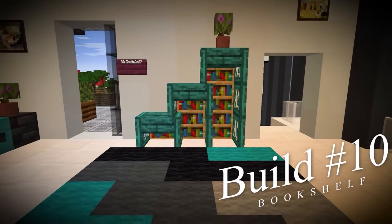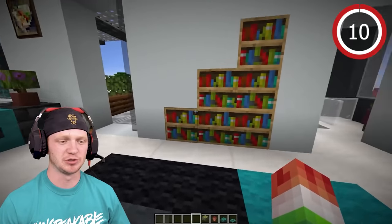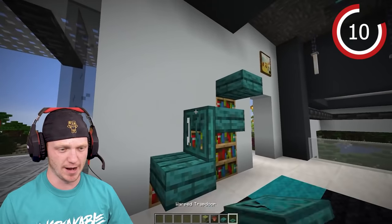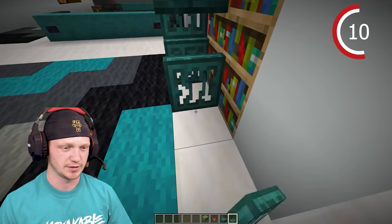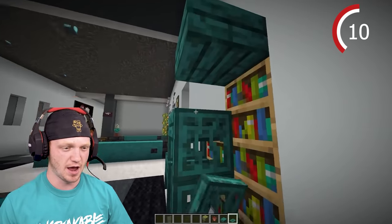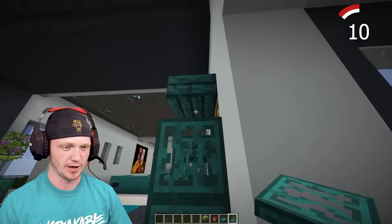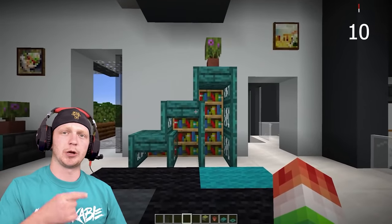Next we're going to build a modern bookshelf. Put some books into the wall and make a little staircase. Spawn trapdoors and close them — one, two, three — going across the wall. Add another trapdoor here and here. Throw a flower pot and a flower. You've got a cool looking bookshelf.